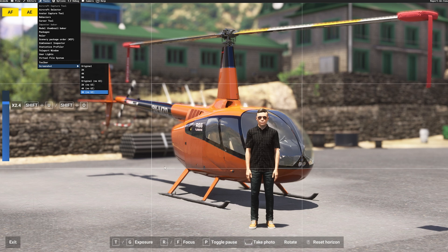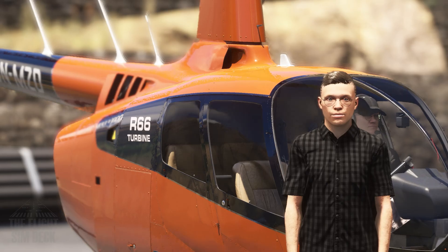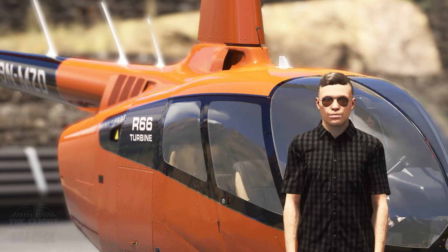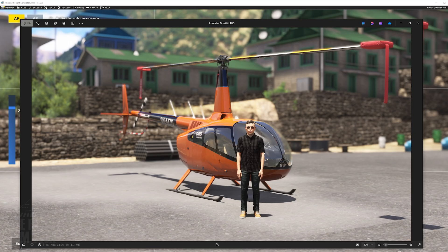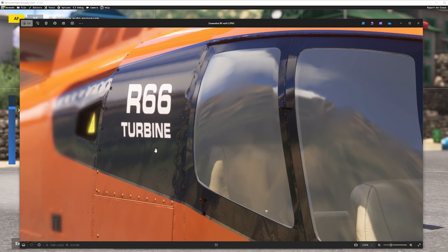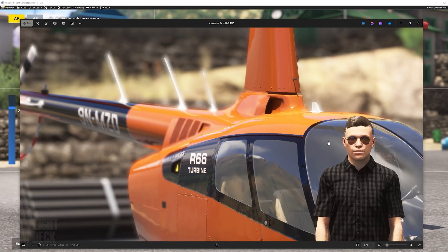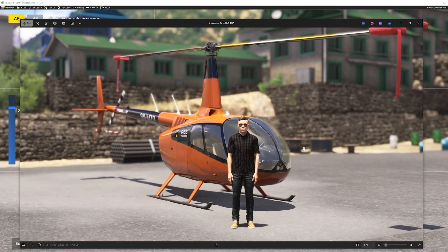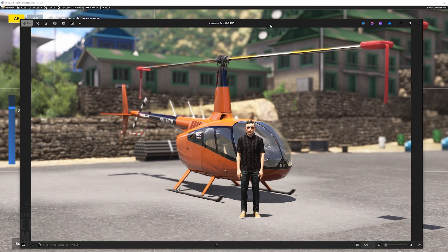Once again it'll prompt you, and like I said, leave it alone and let it do its thing. It might zoom in and do all this crazy stuff, and you might think it's not working — but it's going to work. This is kind of what I mean, what it does: it zooms. And now we have this photo. I've opened it up and look at that — you can really get in there and you can see all the rivets, and everything looks really good. So if you need to take screenshots that way, this is there for you to use.